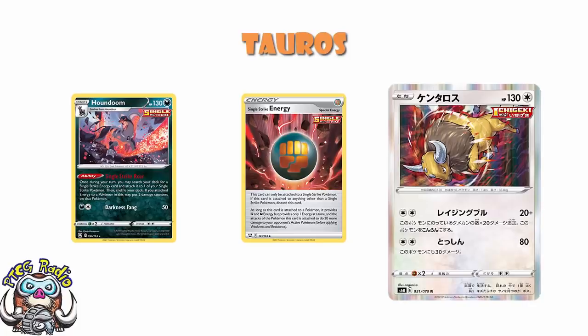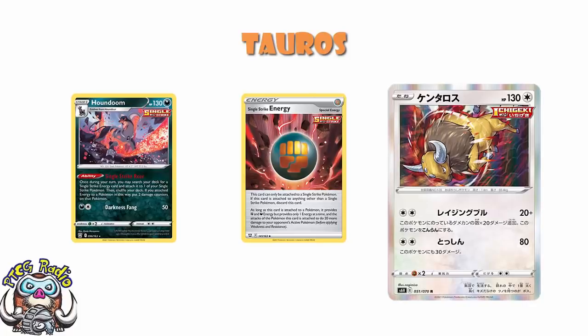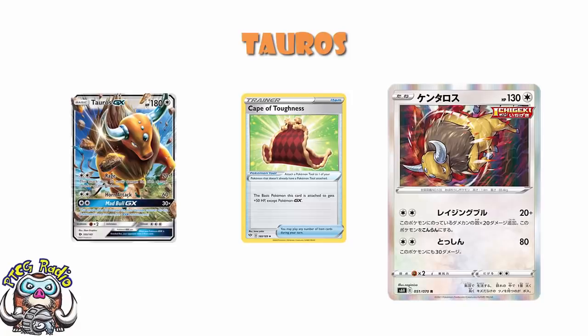This might also be a pretty good time to remind you that in the format at the moment, we do have Cape of Toughness — and yes, Cape of Toughness will absolutely survive the next rotation. It was in Darkness Ablaze, which means it will very much survive the rotation we're expecting in about six weeks. It gives you an extra 50 HP because you're a basic Pokemon. With a Cape of Toughness, this actually just becomes Tauros GX: a two-energy outrage attack on a 180 HP Pokemon, except it gives up one prize not two. It's actually got a lower retreat cost, which is genuinely relevant. And it's 20 more for each damage counter rather than 10. Fine, you lose the great GX attack, but other than that — I love it.